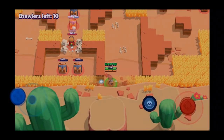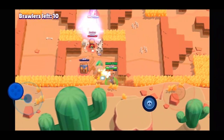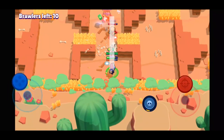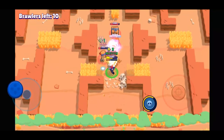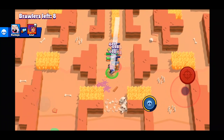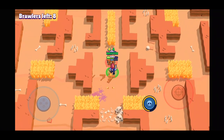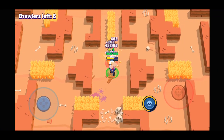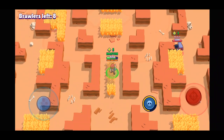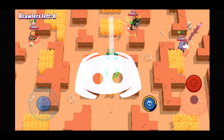Today we're going to look at Colt in Brawl Stars. Colt's attack uses two pistols to fire a number of bullets and he's really good at medium range. For anyone that uses auto aim or the quick fire attack, you won't have much success — aiming in one place means you might hit the first bullet if you're lucky, but the rest will just miss.